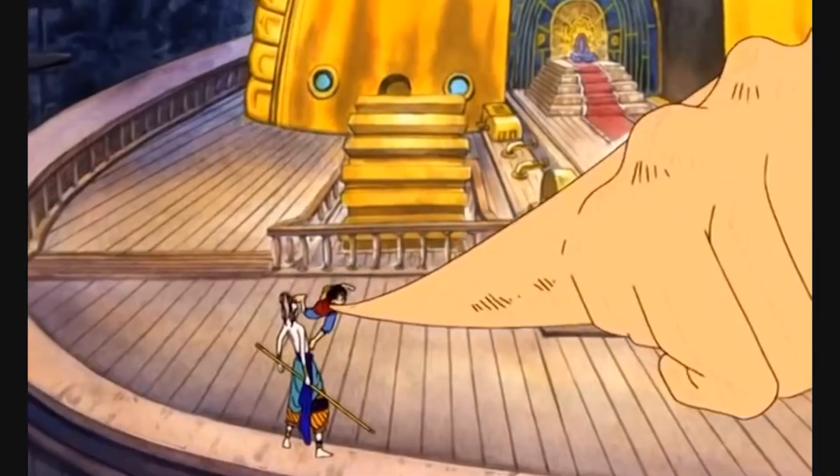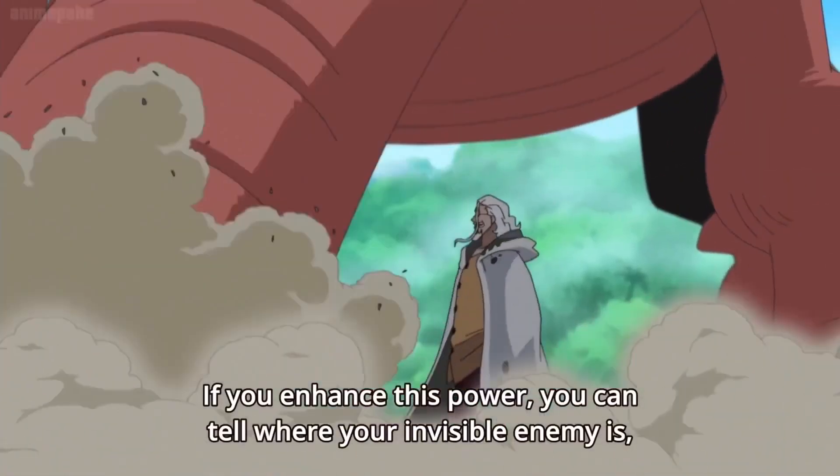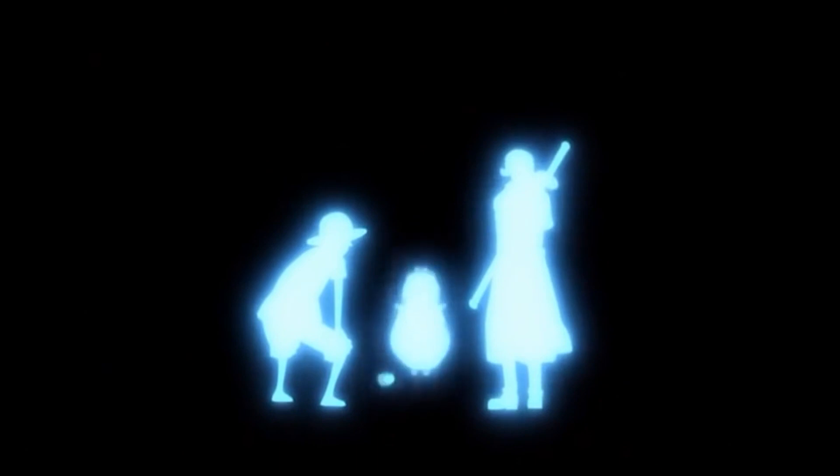The first one is Observation Haki. In Skypiea, it is also known as Mantra, and that's actually its first introduction. What Mantra or Observation Haki does is allow you to sense or feel what your opponent is going to do at its base level, providing you a couple extra seconds or more to dodge out of the way. There are different levels, where you're able to sense their intent, their emotions, or just their Haki aura outline. But this is still just the base level of Observation Haki.